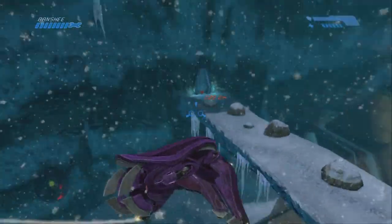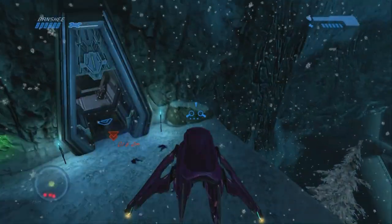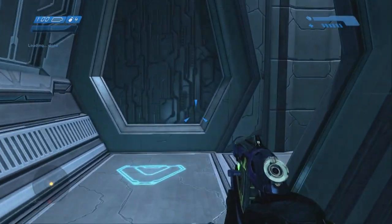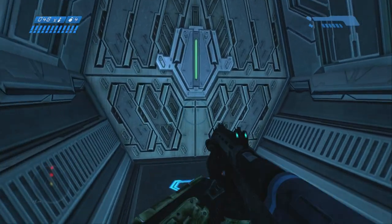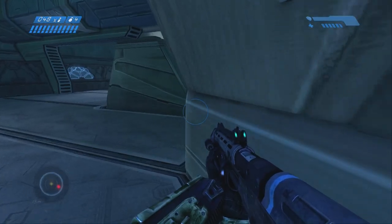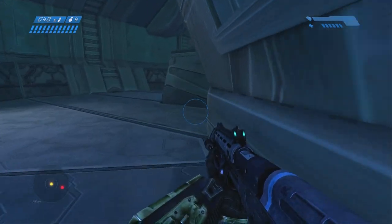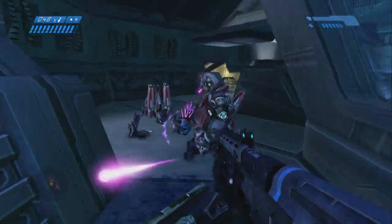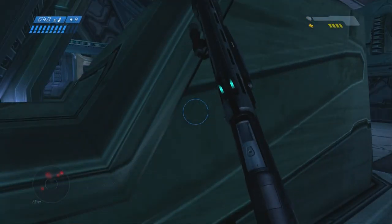Jump in the beam of light, run past those Sentinels, grab the Banshee, and head down to this earthy bridge area. Kill the two grunts and two elites that come out of there, park it, then hightail it inside on foot. I usually let that patrolling grunt pass and then assassinate him. You can hide under these windows if you want, but it's not necessary.